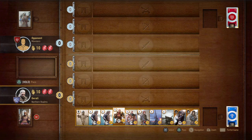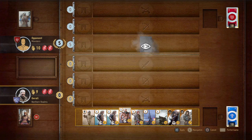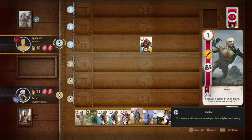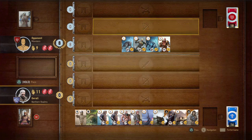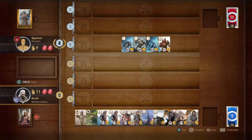A monster deck — we should have realized we would be playing against a monster deck. If we'd known, it's a good idea to have something like a Biting Frost card. We got scorch though, okay.